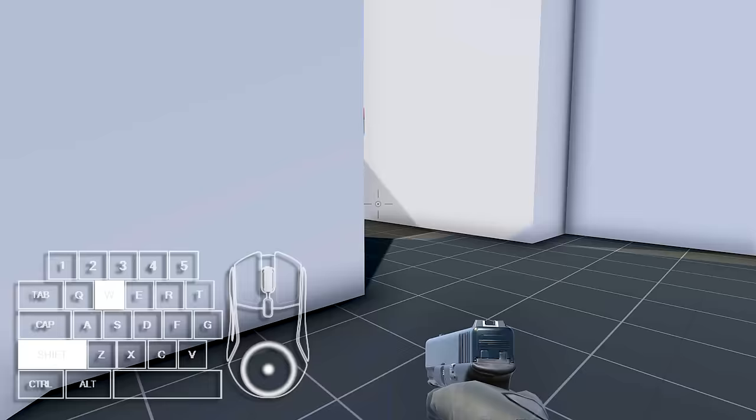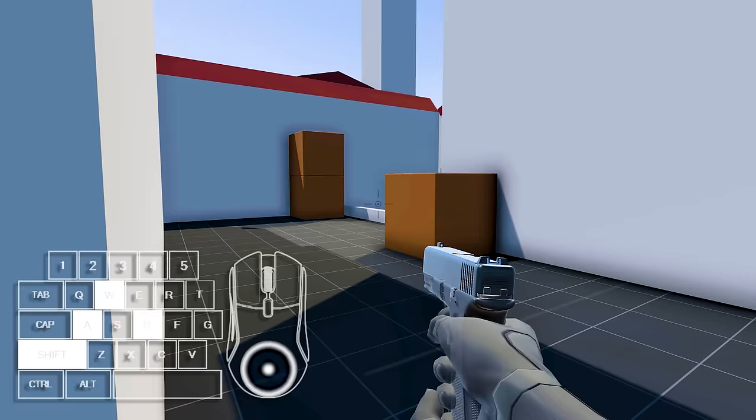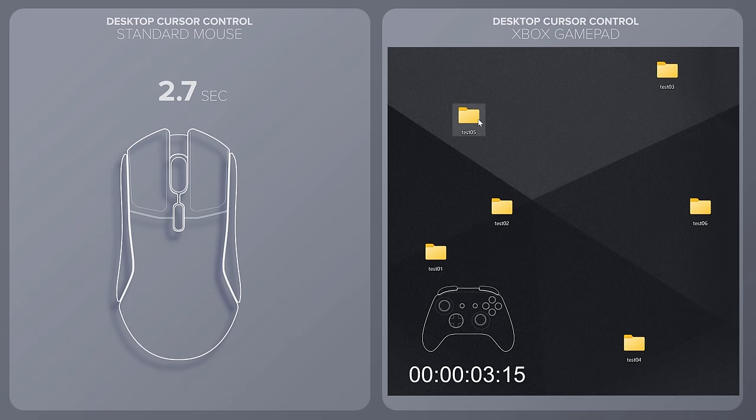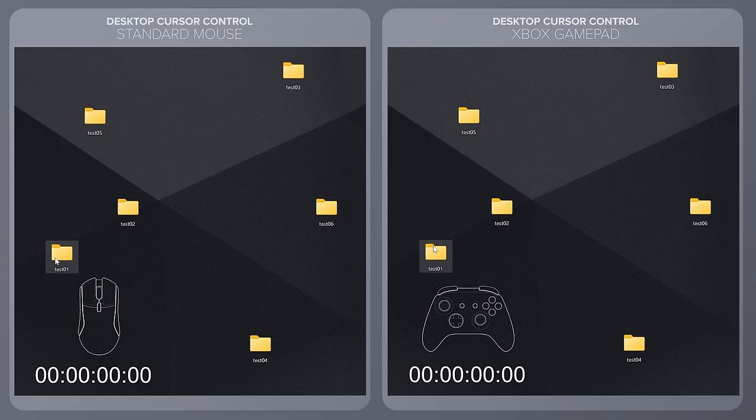The mouse-keyboard vs gamepad control debate has been around for decades, but it's commonly agreed at this point that mouse aiming offers a competitive advantage over aiming with an analog stick in first-person shooters. What gets talked about less is why this is the case. When you move the mouse, the cursor moves a proportional distance on the screen. Moving the same cursor with an analog stick is more difficult — you have to anticipate cursor acceleration and deceleration, making it way easier to over- or undershoot a target.